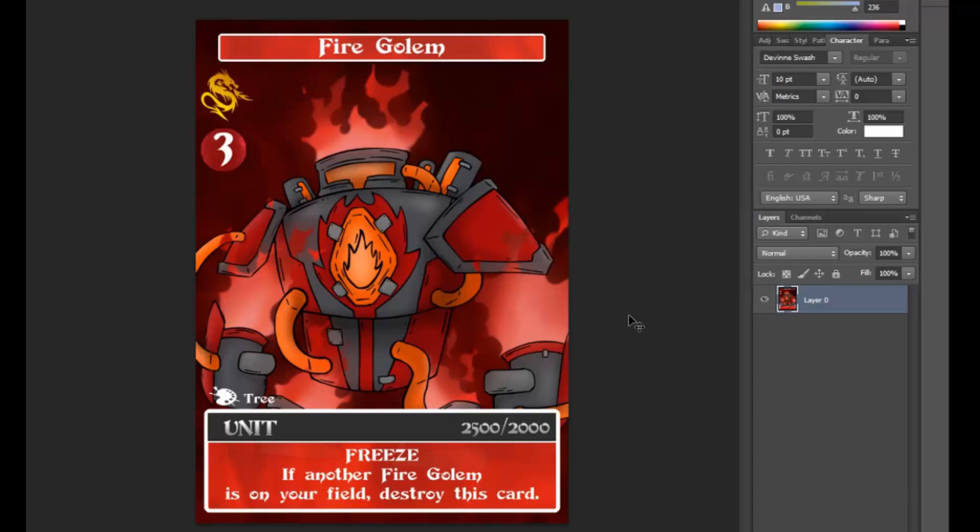However, its ability helps nerf it. Its ability is Freeze, which means it cannot attack or block, so it is essentially useless and takes up space on your field. Along with the effect: if another Fire Golem is on your field, destroy this card. So it can't attack or block, and if you play another one, they would both be destroyed.